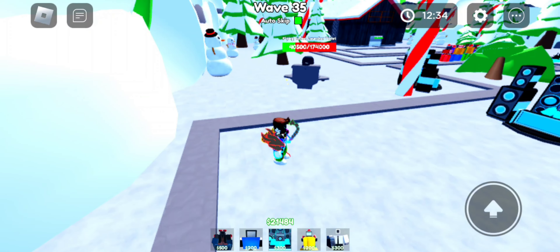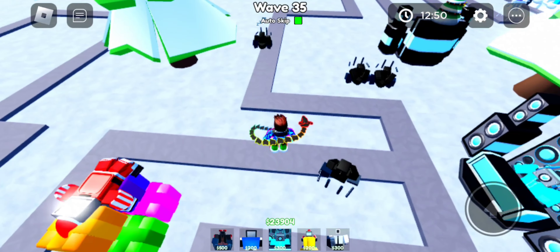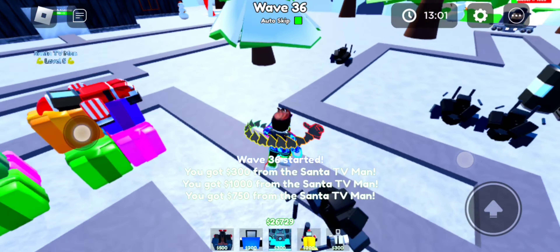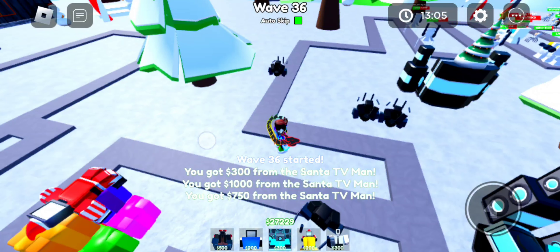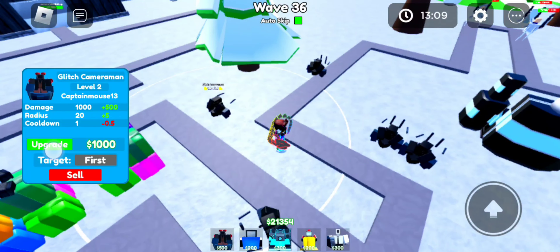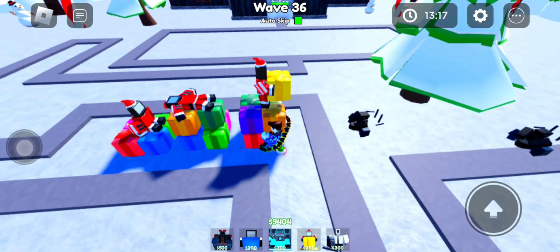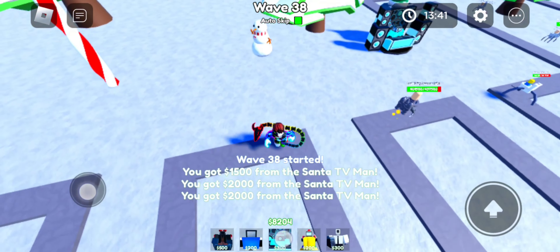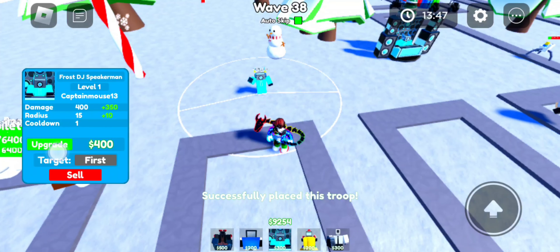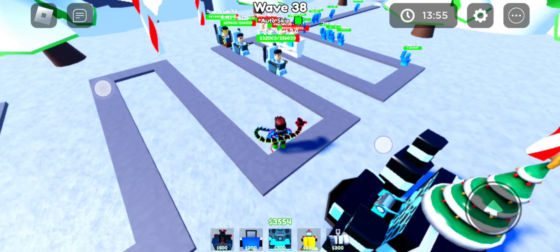That's how useful it is to place it there. If you want more damage, try and place more glitches — it's actually good. I don't know what's happening to the glitches, but something's happening. Now another important part: place another Frost DJ literally right here, and this guy is for taking care of this entire area. Keep that in mind.